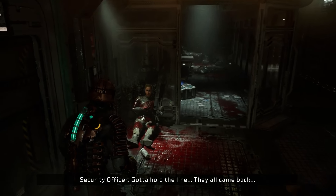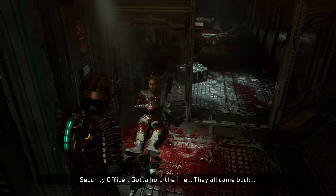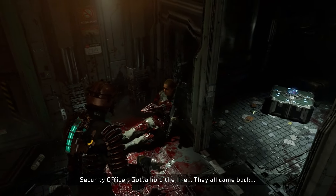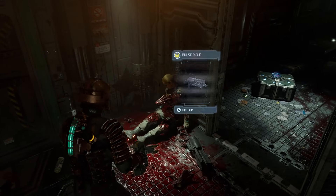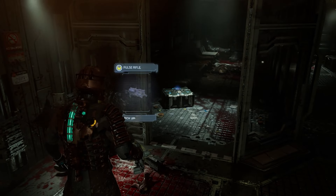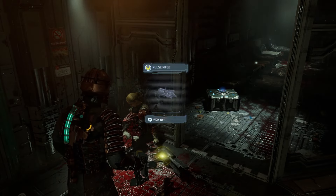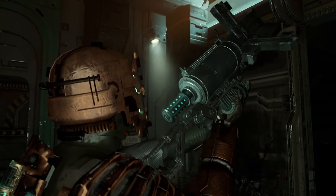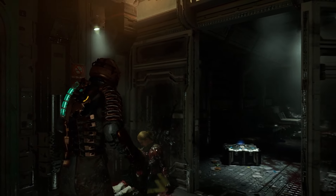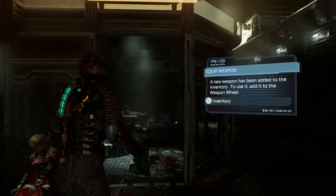A person. They all came back. You're impaled. Pulse rifle? That was not the second weapon you got the first time around. Rest in peace, lady. It doesn't look like a usual science fiction gun. A new weapon has been added to the inventory — to use it, add it to the weapon wheel.